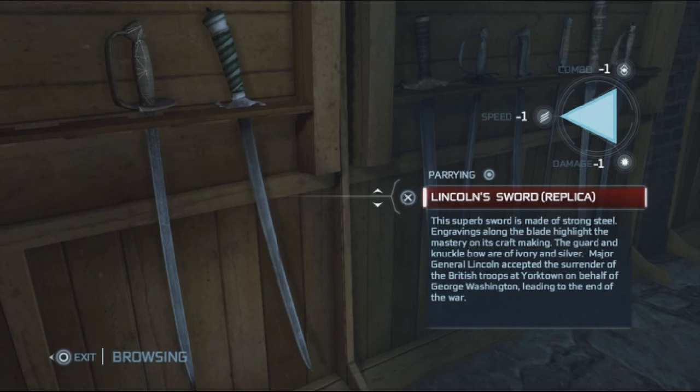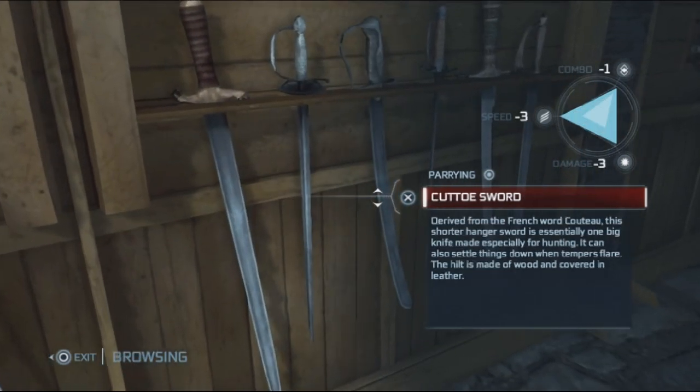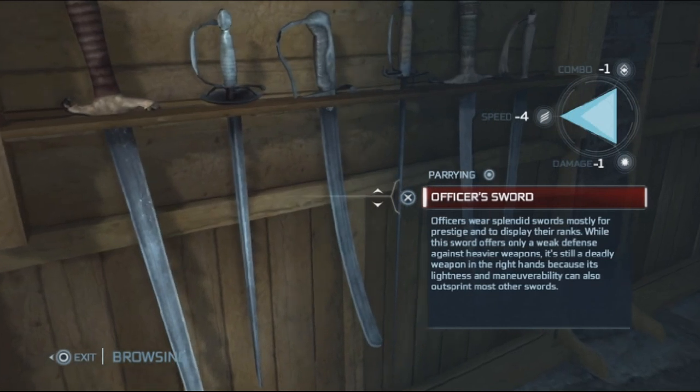I had to go to the Homestead and look at my sword collection — it's right here. When you buy it, it doesn't get equipped automatically; you have to go and actually fetch it. But look at the stats — they're off. It says minus one, so the sword I currently have equipped is actually better according to these stats.